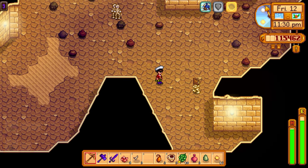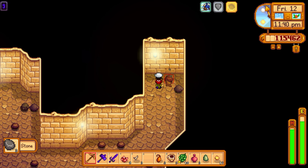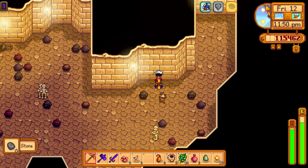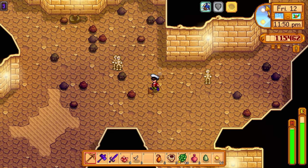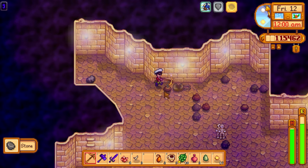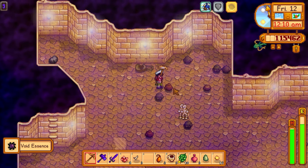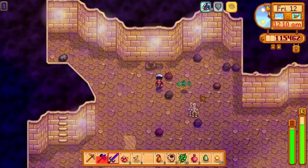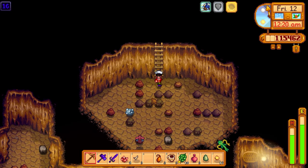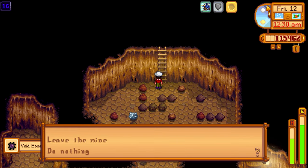Having terrible luck finding the way down — breaking tons of rocks and it's almost midnight. Still on level 9, getting attacked by drags from multiple directions. Finally found a hole and jumped in — dropped a decent number of levels. But already getting attacked again at 12:30 AM with no real progress being made.